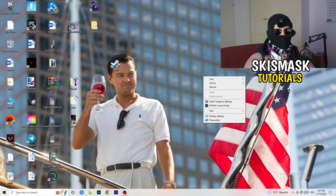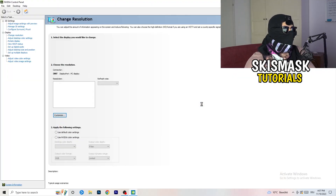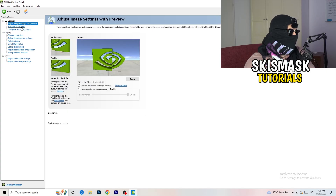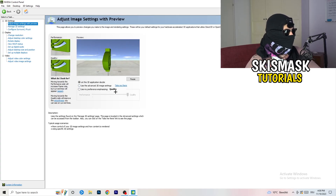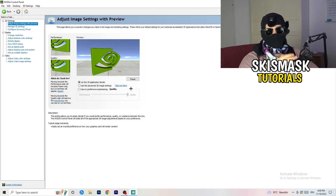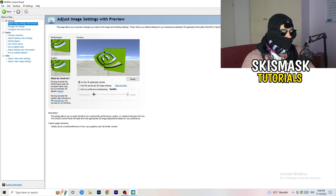Right-click your desktop and open Nvidia Control Panel. Wait for it to load. You can check which resolution works best for your game, but I use the native one. On the left-hand side go to 3D Settings, click 'Adjust image settings with preview.' You'll see a slider under 'Use my preference emphasizing' — I'm currently using Quality, but if you want to increase performance and reduce FPS drops, drag it over to Performance.